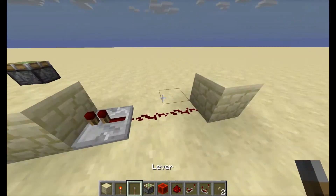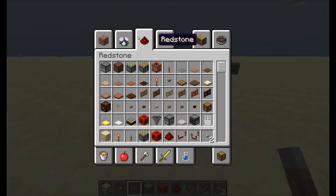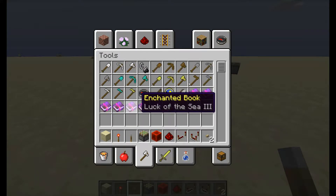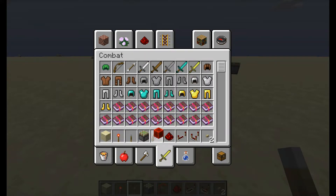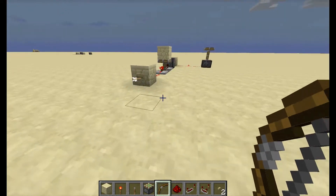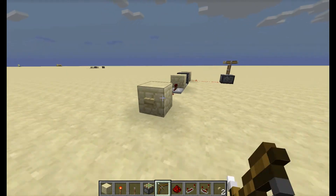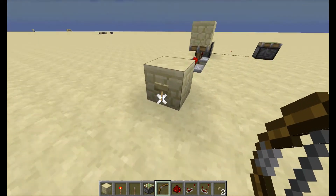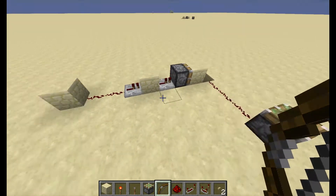So instead of using a lever, you can use this mechanism — you can shoot it with a bow. Just let me get a bow. So you can shoot it and then it'll stay on. You can collect your arrow and it'll stay on. Then you can shoot it again to turn it off, then collect your arrow. And there you go.